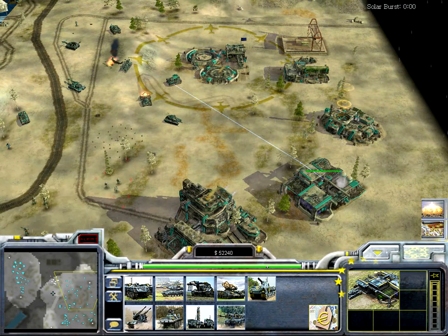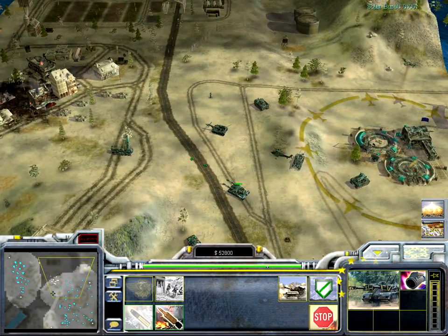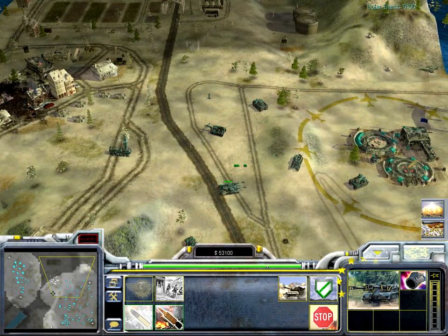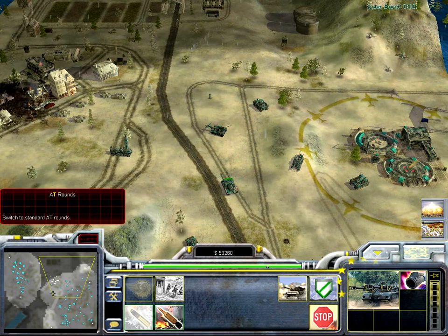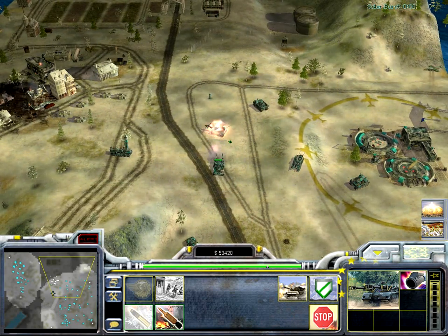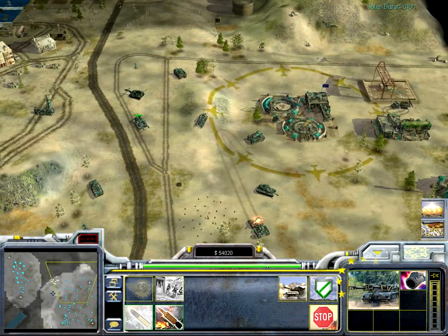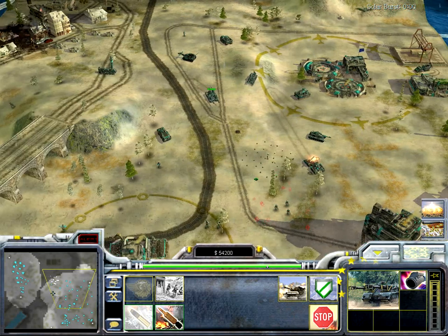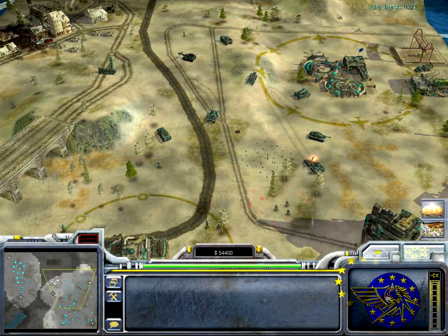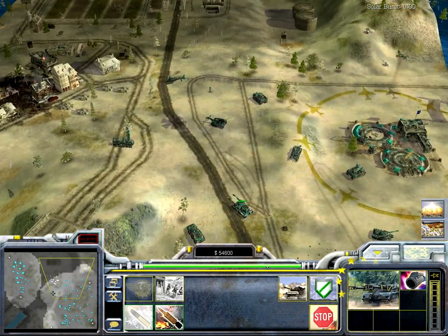Then there's the Jagd Mammoth — it's like a tank destroyer. It's very slow and cannot turn its turret, so it's super slow turning. It's very strong against tanks, but very slow and you can flank it easily. On offense it's very weak against artillery and aircraft because there's so much time to stop it before it arrives.